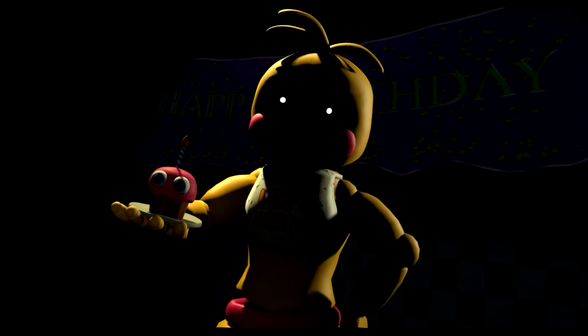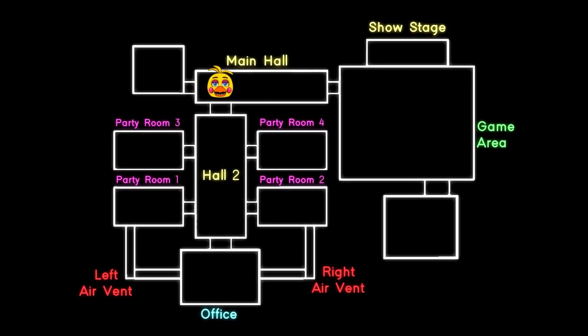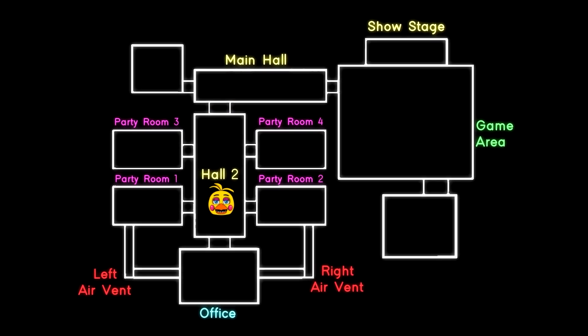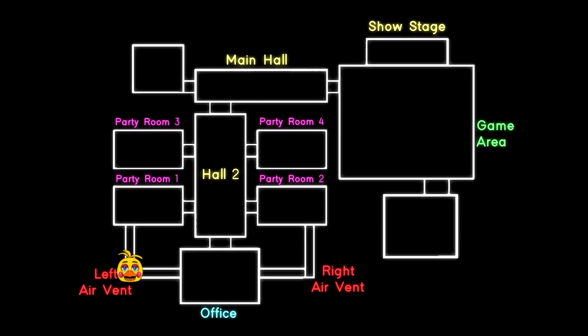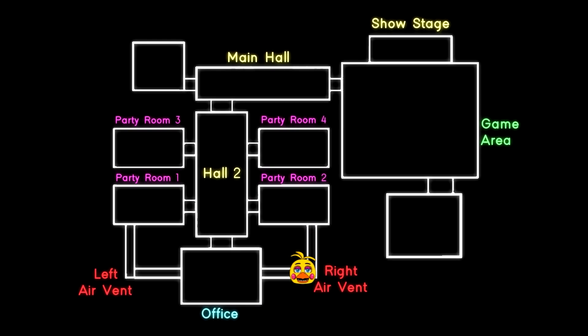Next up is Toy Chica's path. Starting at the show stage, she then moves to the main hall. From there, she randomly selects either party room 4 or party room 1. If she chooses party room 4, she proceeds to party room 1 and then heads to the left air vent. Finally, from the left air vent, she moves to the right office vent to initiate her attack.